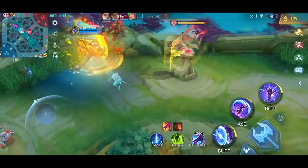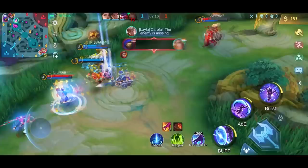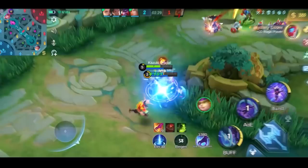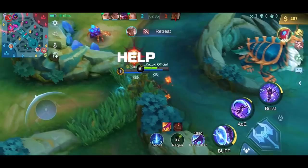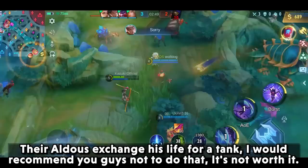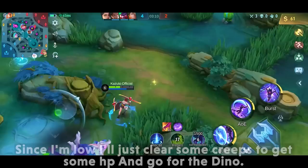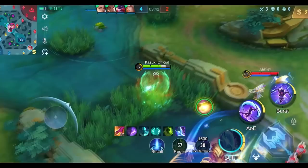I managed to get first blood, which is a good start. Their jungler exchanged his life for a tank — I would recommend you guys not to do that, it's not worth it. Since I'm low, I will just clear some creeps to get some HP and go for the dino. Successfully managed to get the dino.